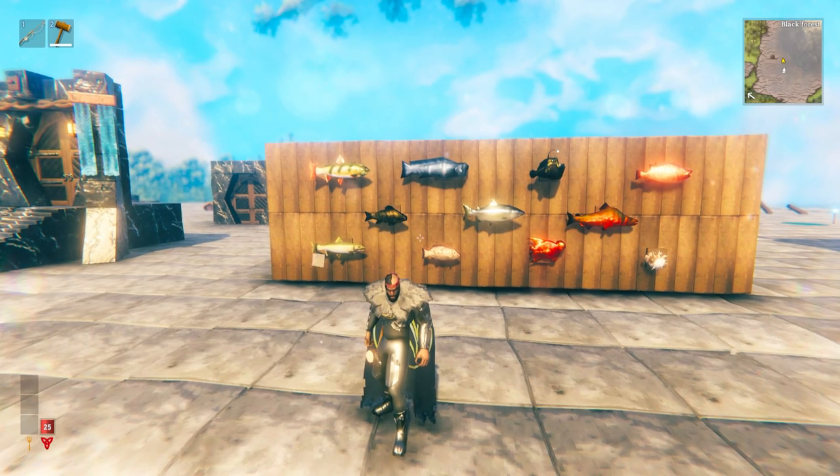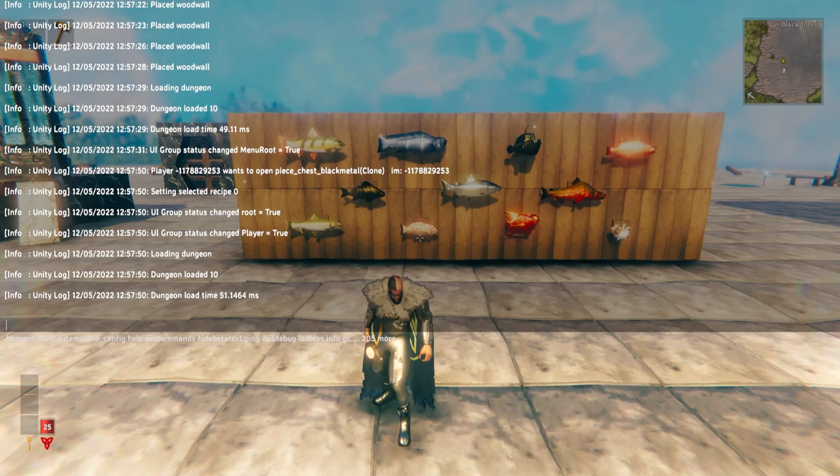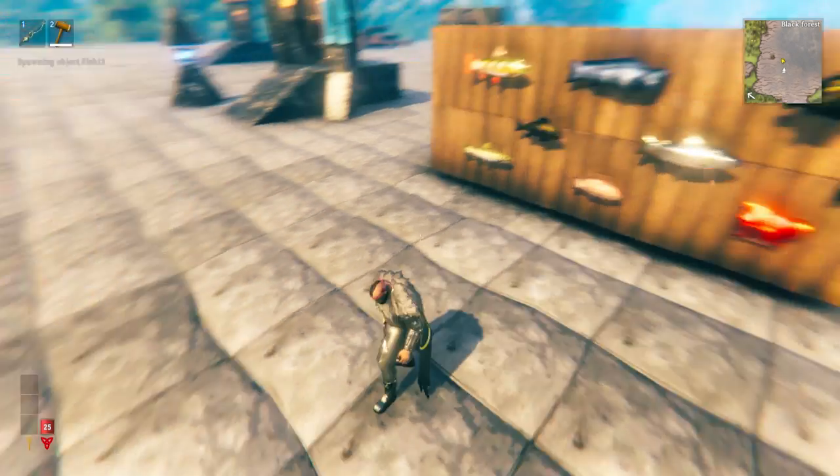Behind me here I have all the different types of fish currently in Valheim and there are 11 of them. Now if you use the cheat commands to spawn fish in, you'll see that you are able to spawn in fish of different numbers — so 1, 2, 3, all the way up to 12.